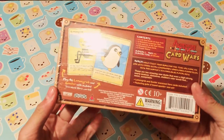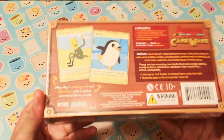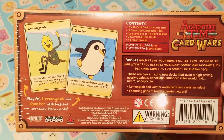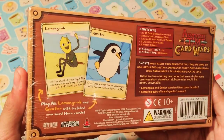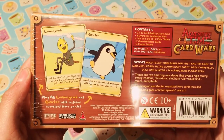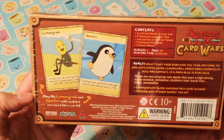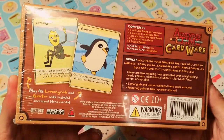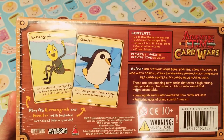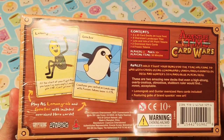It's just a box opener, right? So this one is one of the other sets that you can get, and they also have these oversized hero cards. They come with 80 cards, 8 oversized landscapes, and points.